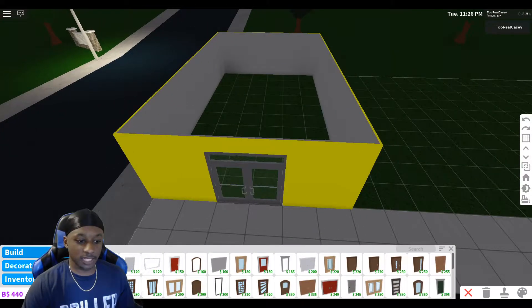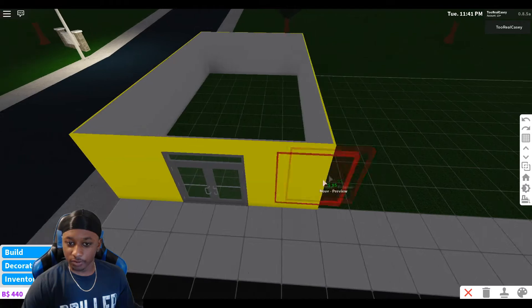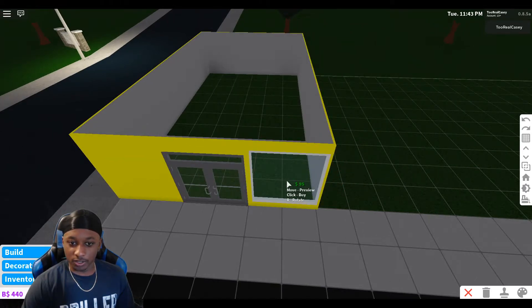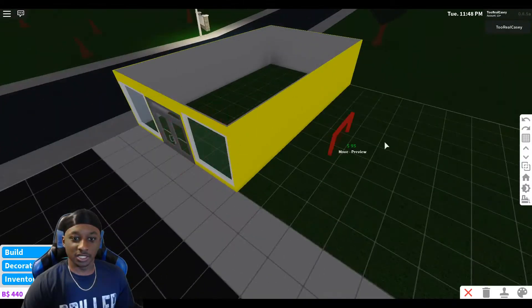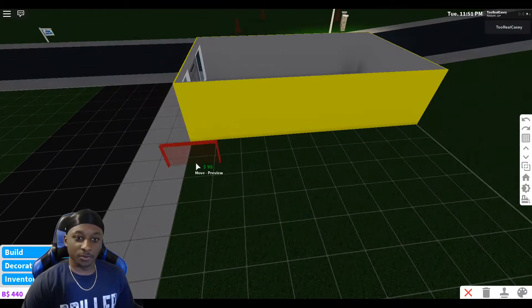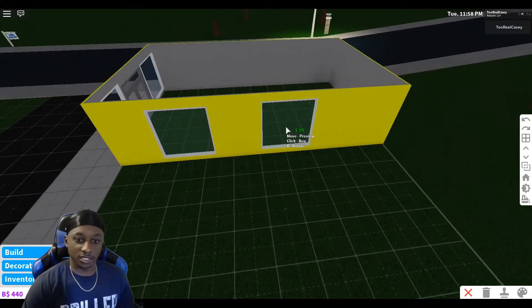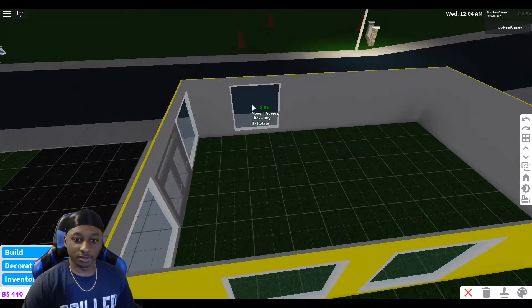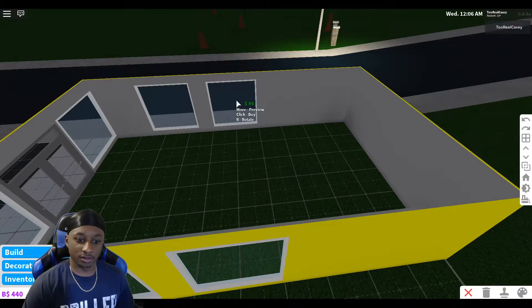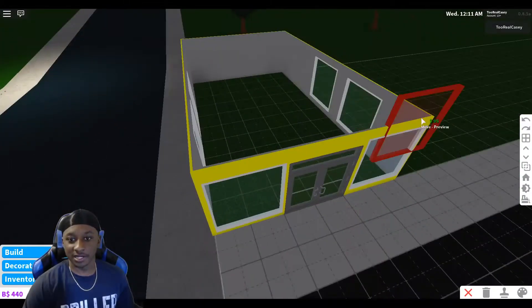That looks nice, guys — it looks absolutely nice. Now let's go ahead and add our windows. I think I'm gonna put a large clear window, yeah — we're gonna put a large clear window right there. Just like that. That's gonna look nice. And I think we're gonna put some more on the sides — about two on each side. Boom, put like two right there, two right there. That looks absolutely nice.